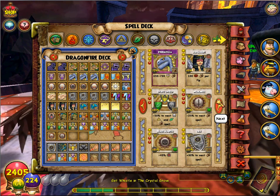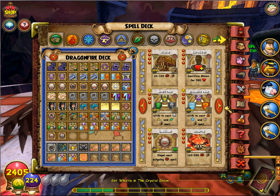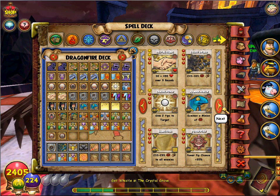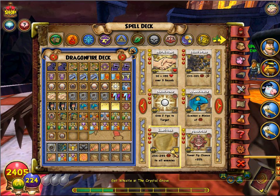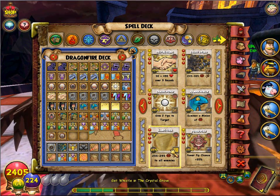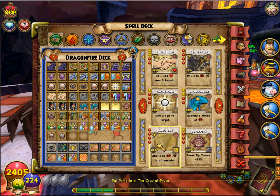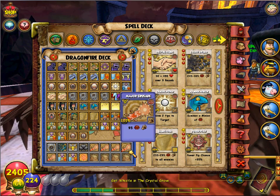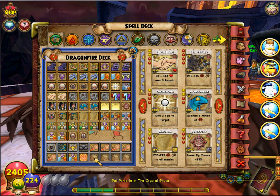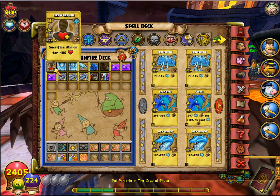I'm thinking about adding some extra bits. I would say Sunstorm will help because it's so, so good when you're attacking multiple people. So yes, I'd stick in two Sunstorms just to get that extra all-enemies attack. That's my PvP 1v1 and PvE deck.